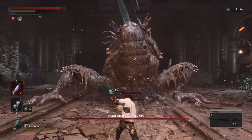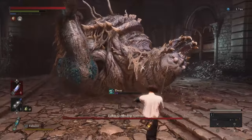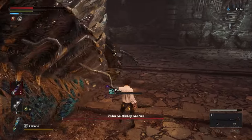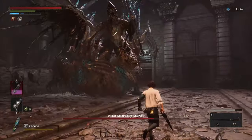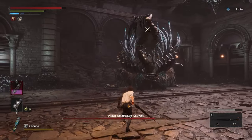Number 14: Fallen Archbishop Andreus. Even a bishop can be taken over by Ergo. This is a two-stage boss fight — beat the creature, then you can fight both the creature and the bishop. The main problem is the Ergo blast they do, which is an insta-kill. When they do that, the monster throws it first and you gotta get close to the body to dodge. You can also perfect block it — good luck on that.